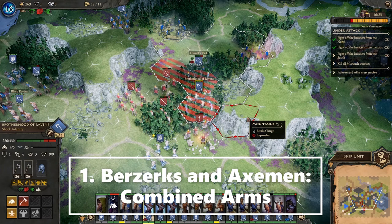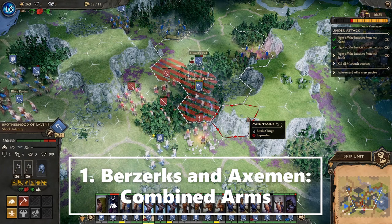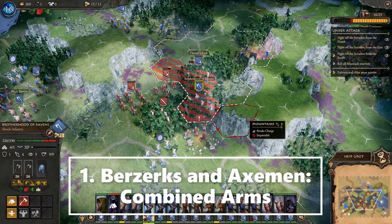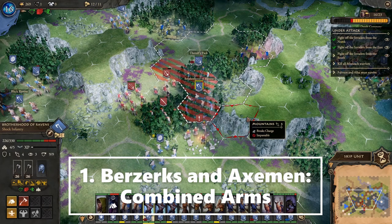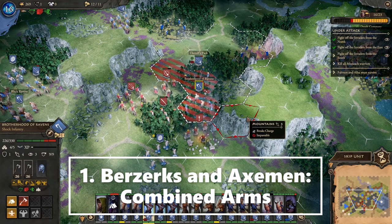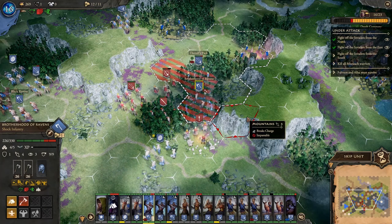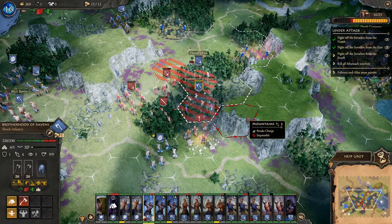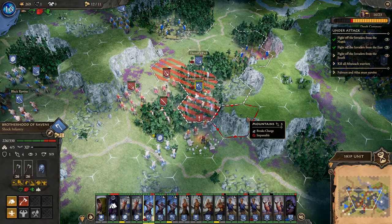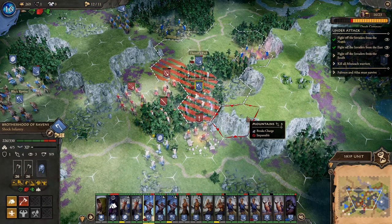When I first started playing this game I didn't understand how you have to use units together to defeat an opponent. In particular I didn't understand charge breaking. What that means is that when a unit can break a charge, if it's charged by something that normally would get the charge bonus, it doesn't get that bonus and effectively it's not allowed to charge.